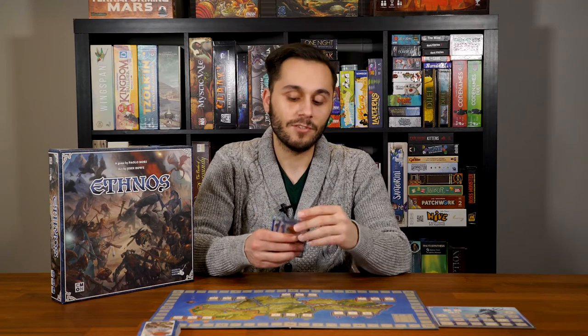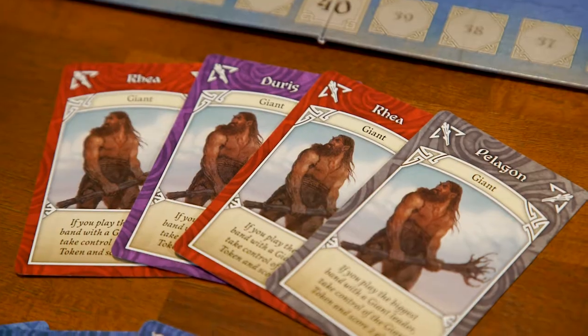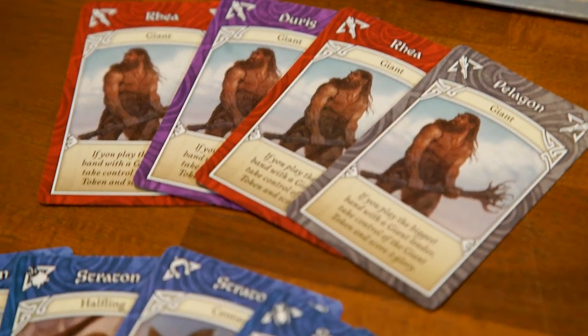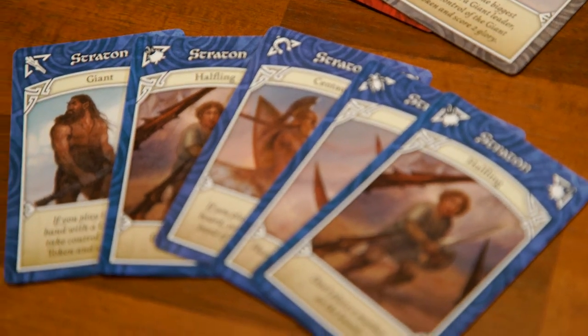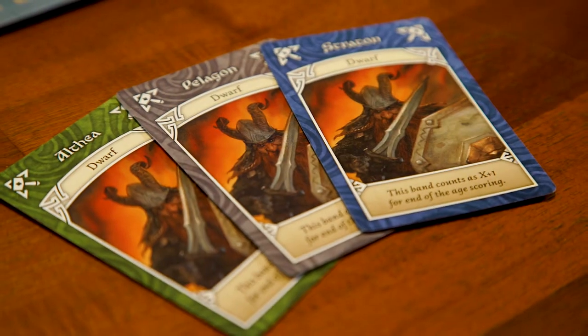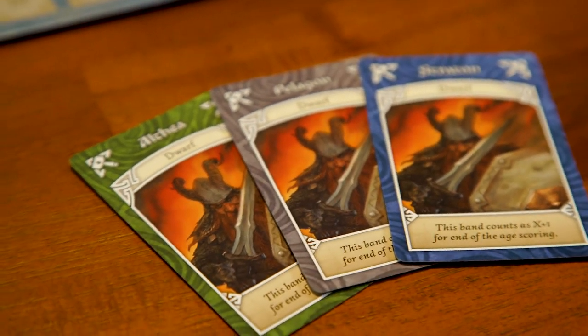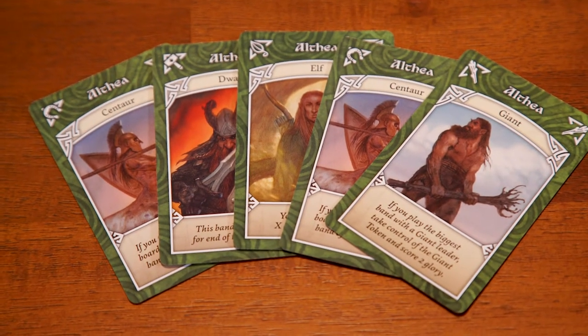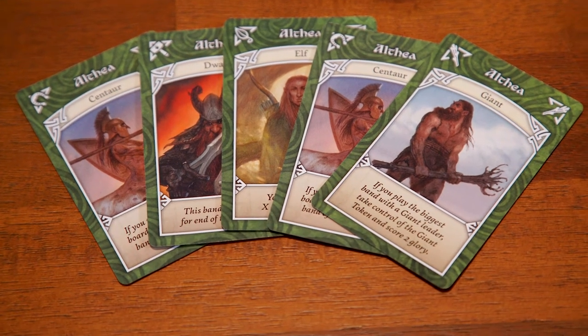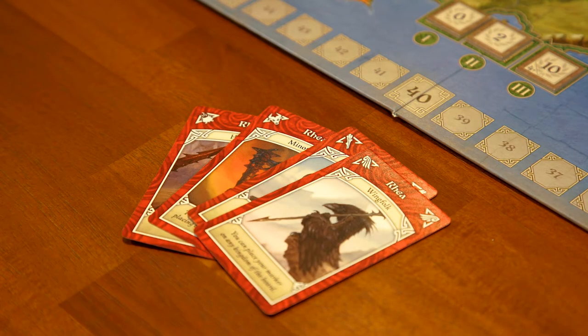Once the third dragon card is drawn, the round immediately ends with no more turns taken. Keep that card next to the player who drew the third dragon for tiebreaking purposes. The second action is play a band of allies — choose a series of cards from your hand, as few as one or up to ten. All cards in the band must either belong to the same tribe or the same kingdom. For example, three dwarves of different colors, or five green cards of different tribes.